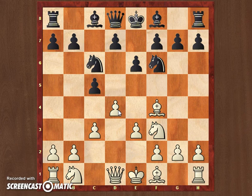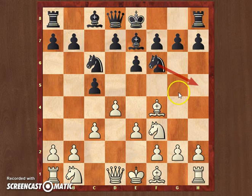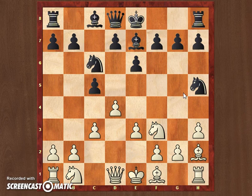My opponent played bishop e7. Because I'm not a typical London system player, I did not realize the threat, which is knight h5, trying to win my bishop on f4. Black can play knight h5, but maybe I could play bishop g5 and escape, or trade for black's dark-squared bishop. But after bishop e7, the bishop controls g5, so after knight h5, I won't have bishop g5. So if you decide to play this system yourself, please do not forget to play h3 to secure your bishop. In case of knight h5, you can go bishop h2 and continue your development.